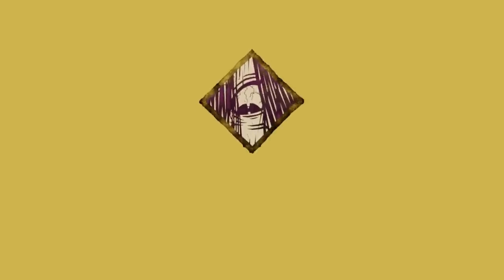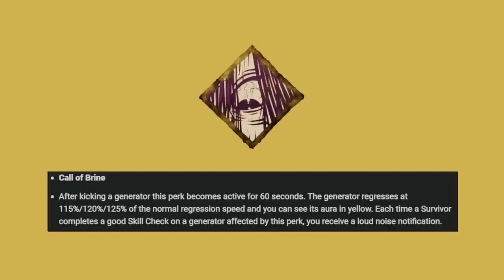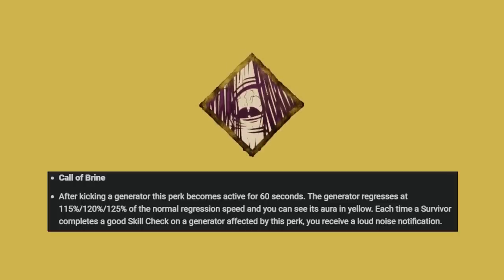Call of Brine now works like this: after kicking a generator, this perk activates for 60 seconds. The generator regresses at 115, 120, or 125 percent of the normal regression speed, and you can see its aura in yellow. Each time a survivor completes a good skill check on a generator affected by this perk, you receive a loud noise notification.